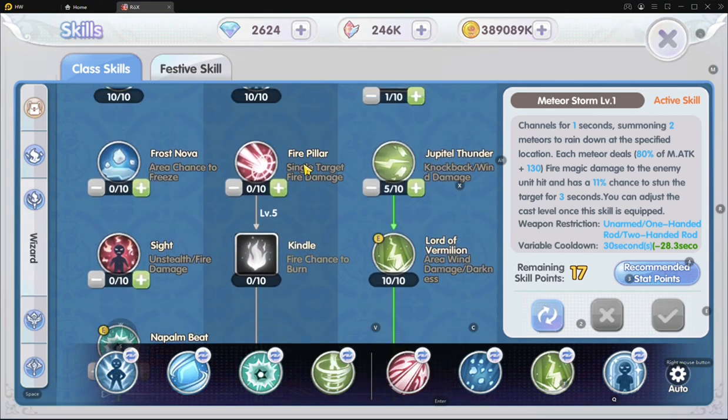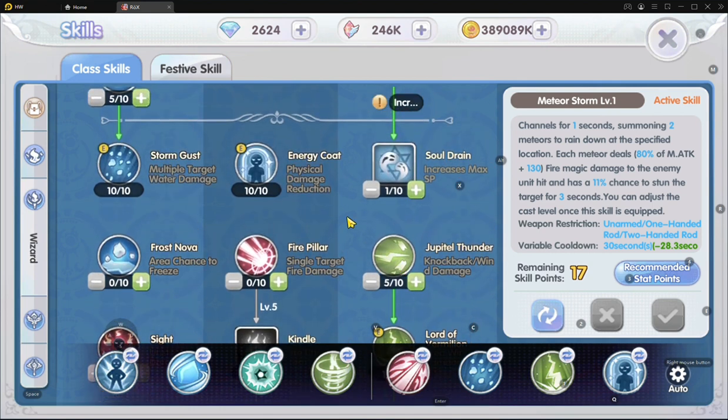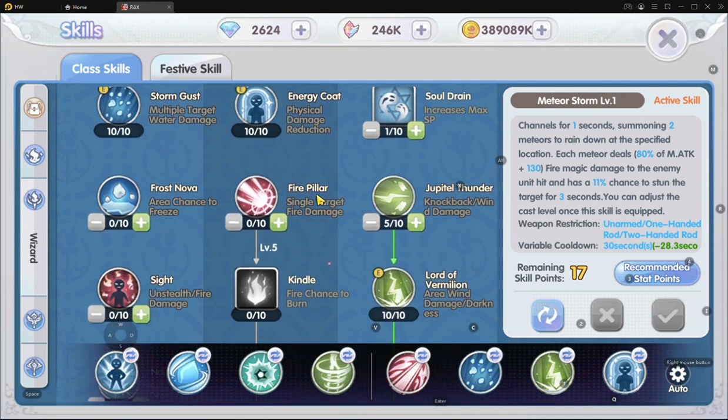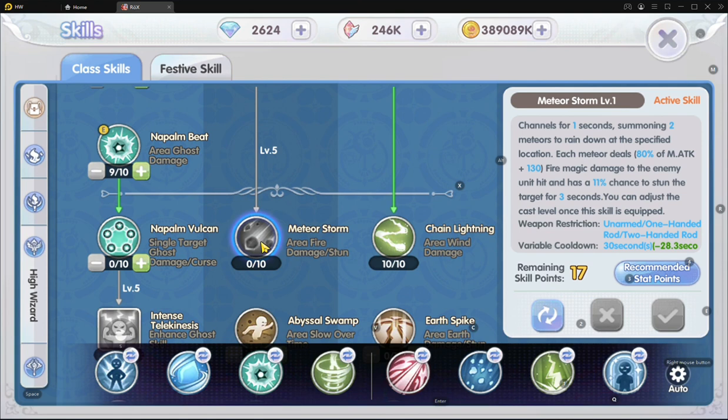Unlike the water and wind style, there are so many more skills to play with that we can rotate and deal constant damage. As a fire build, we pretty much can only depend on Meteor Storm. In the past it wasn't really a great idea, but now maybe yes — we shall explain why later in this video.